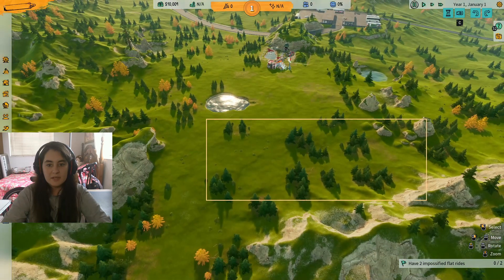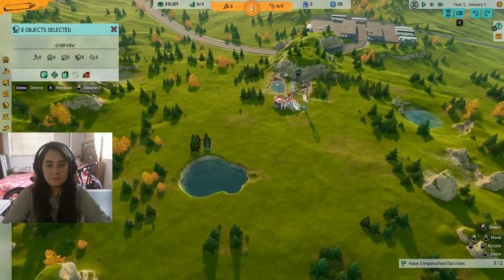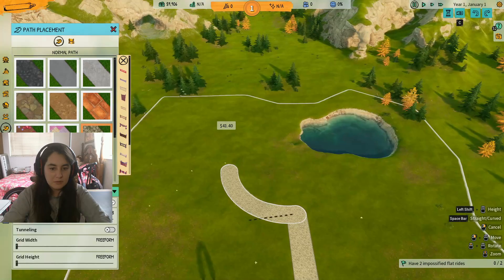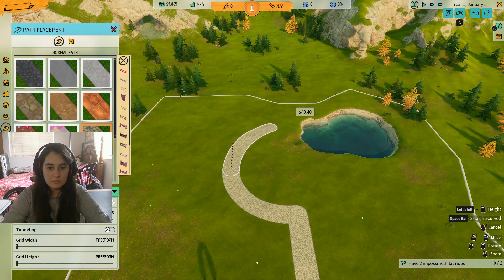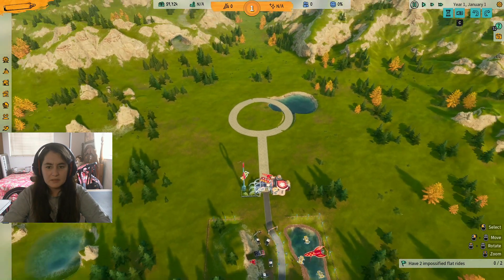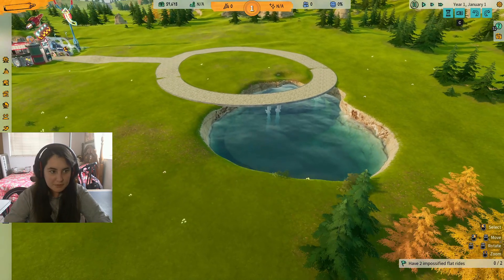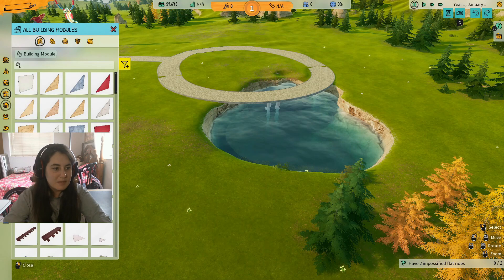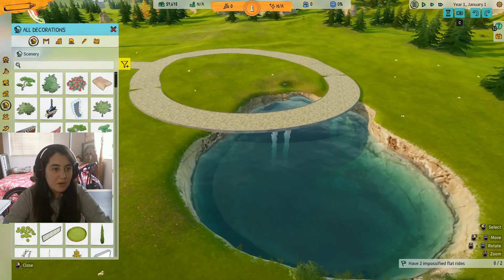Okay, for now — oh, I don't have that much space. I thought I had more space. The water kind of stood there quite bluntly. Can I put some decoration in there? Maybe something that goes inside the water?